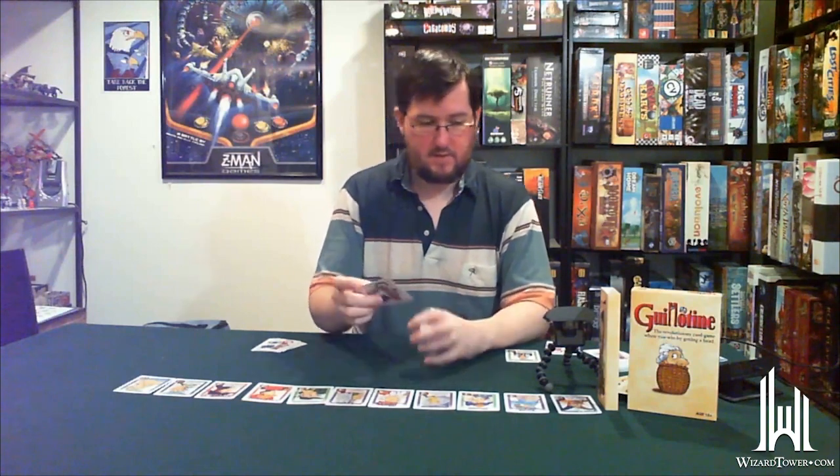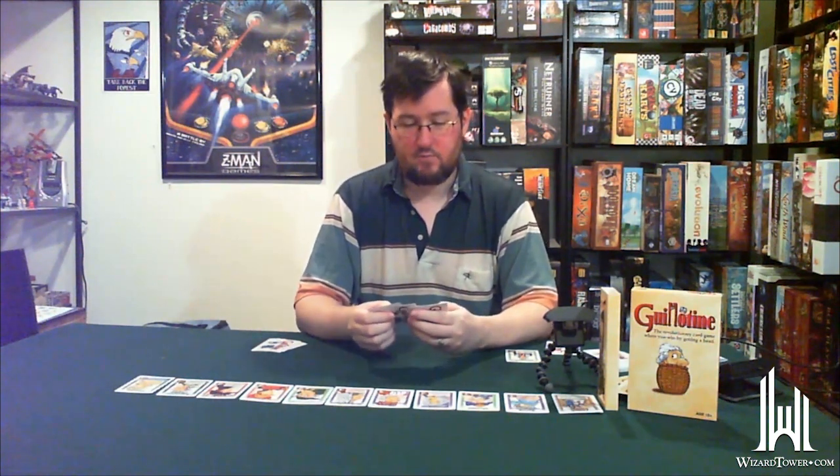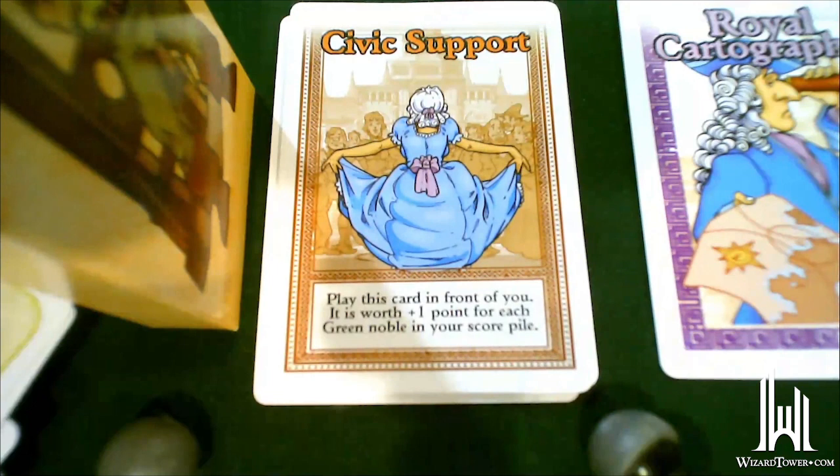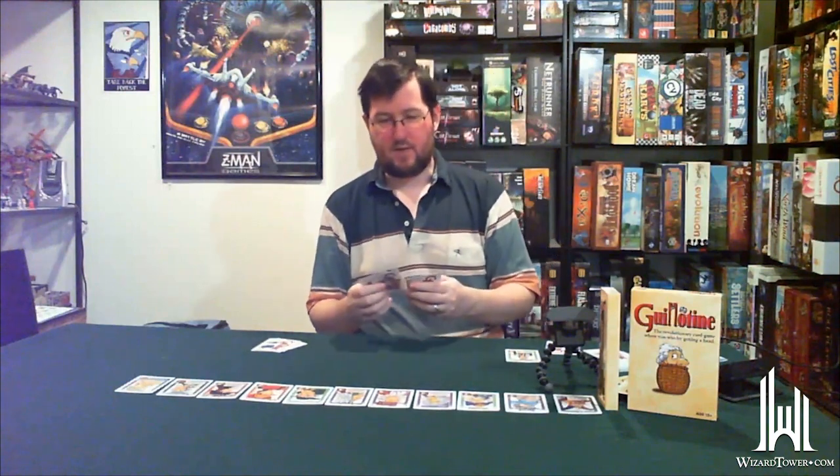Some other cards you might encounter — like church support. The nobles all fall into four or five color categories representing different parts of society. Church support gives you a plus one for every blue noble you collect — those are the clergy. There's also a similar card for green nobles, which are the merchants, and military support for red characters. I'm not sure if there's one for purple characters, which are the actual nobles.